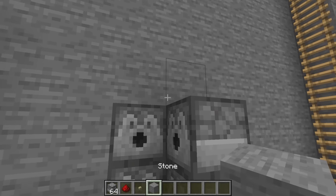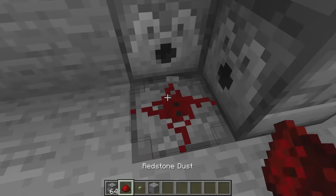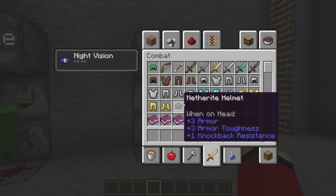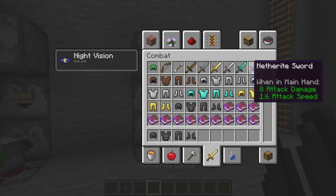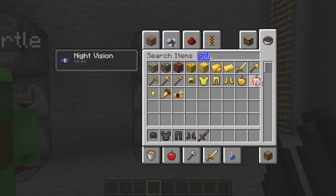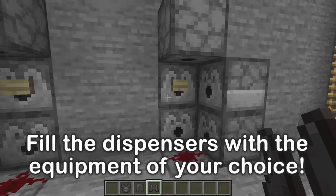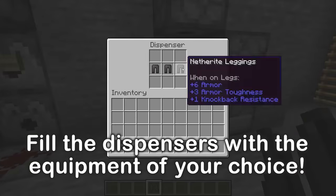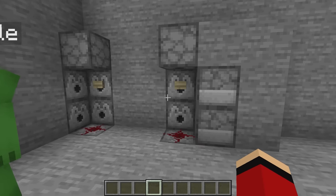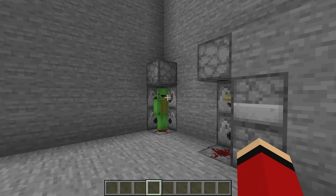Let's make one for you, Mikey. You just need to choose the six things you want from it. In my case, I'll go with netherite armor, a netherite sword, and a golden apple. Now I just have to fill it up. When the zombies attack, we can just run in here — press the button and we'll be fully equipped in no time. Let's try it out later.